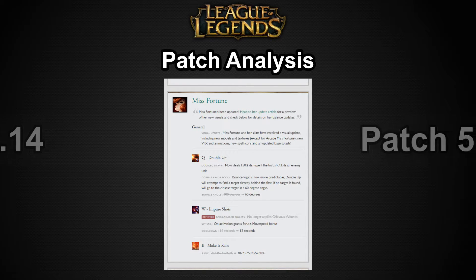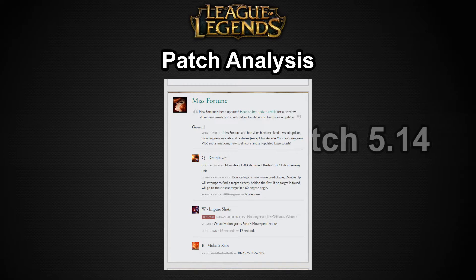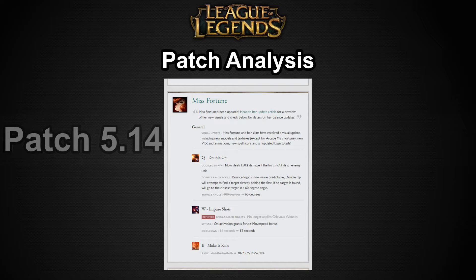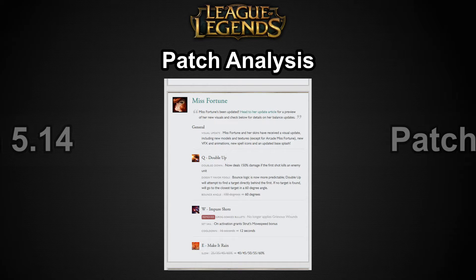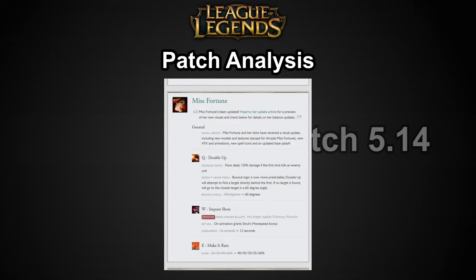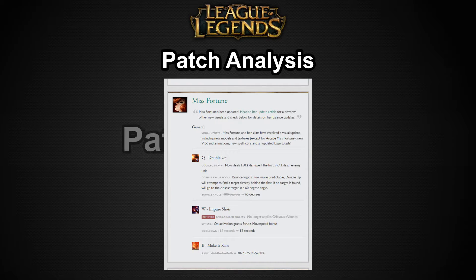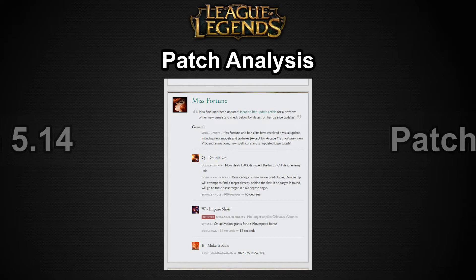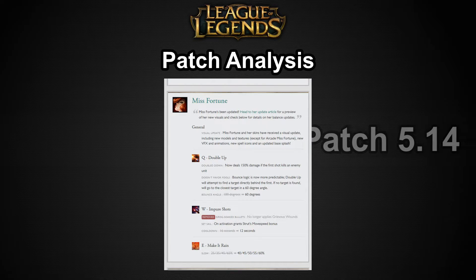Miss Fortune's E, Make It Rain, now slows more consistently. At lower levels it starts at 40% instead of 25%, but caps at 60% instead of 65% — she loses 5% slow at max rank but gets an overall better slow. Since you max QW on Miss Fortune and leave this at level 1, it now gives a 40% slow which is significantly more powerful than before.